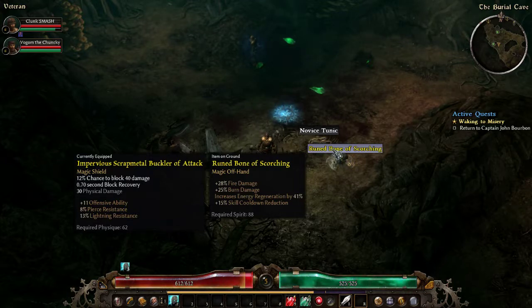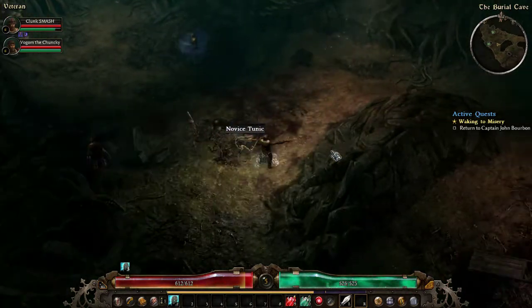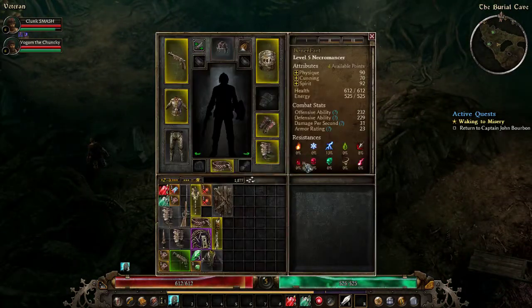I don't know what the heck — this is a magic offhand with plus 20... plus 28% fire damage, plus 25% burn damage, increase energy regen by 41%, plus 15% skill cooldown reduction. Yeah, that works. Do I do fire damage? No, but it still sounds amazing.